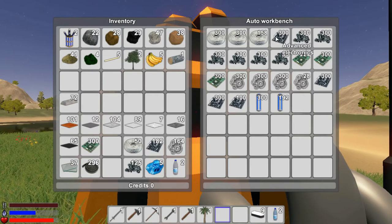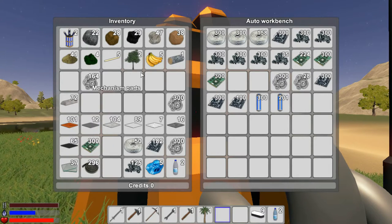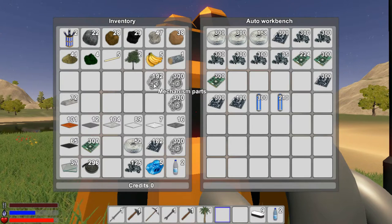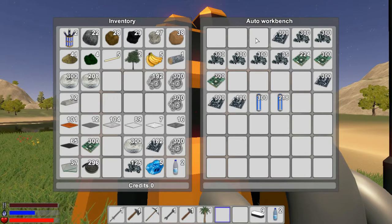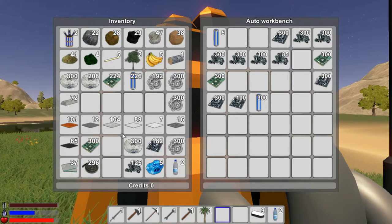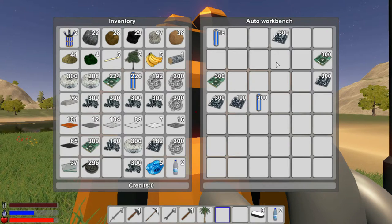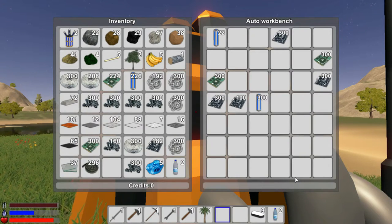I need 800 mechanisms - we've got around 367, let's grab all of them. We need 700 conductors - take all of that. We need 400 simple electronics - we have those. 160 accumulators - grab those. Then we need 1900 small iron parts and we're a bit short, so we'll need to build more.